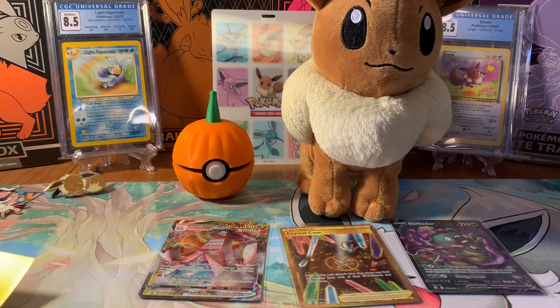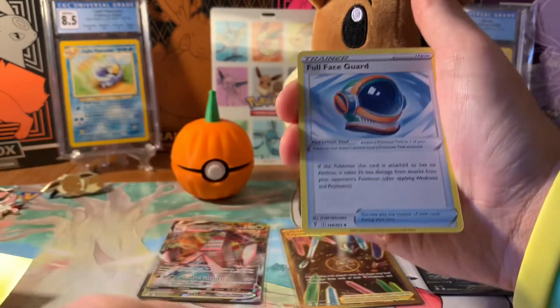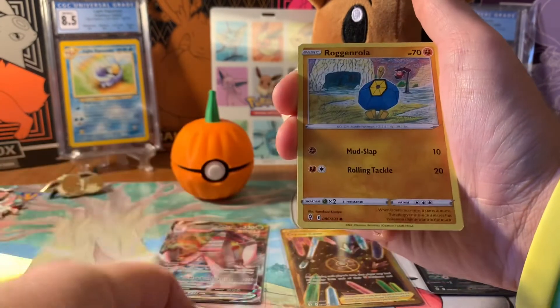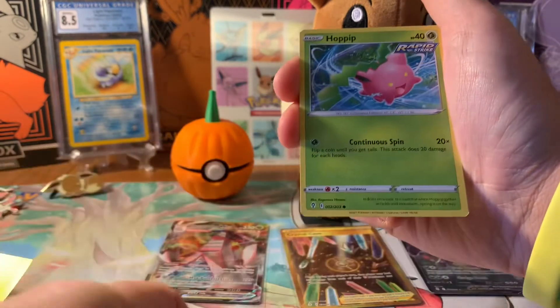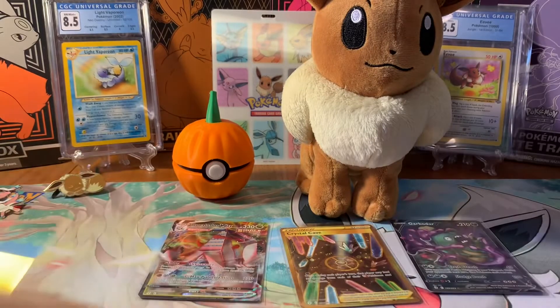The Walmart I went to today is actually a different one from the one I typically visit. They had several ETBs — seven Evolving Skies ETBs — which surprised me. They also had some Lost Origin, Fusion Strike, Vivid Voltage, and Darkness Ablaze. It's one I don't frequent, so I might go back. Galarian Zapdos — I'm still trying to hunt that one in Pokémon GO.